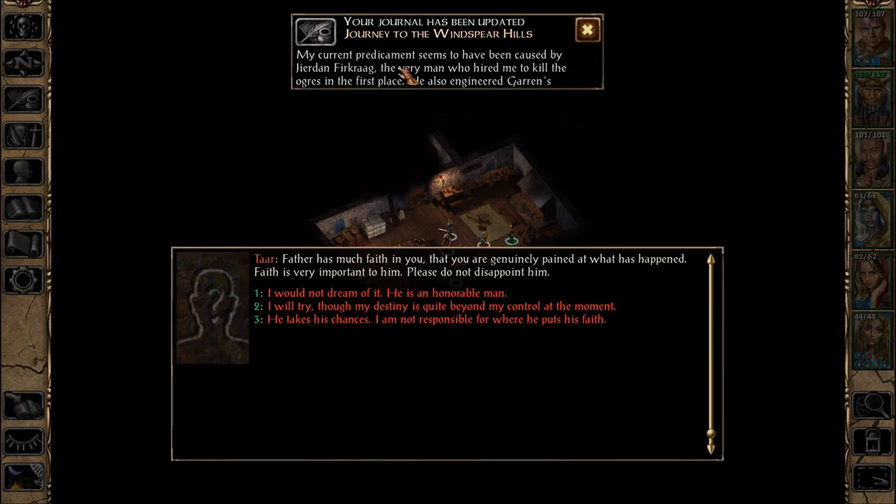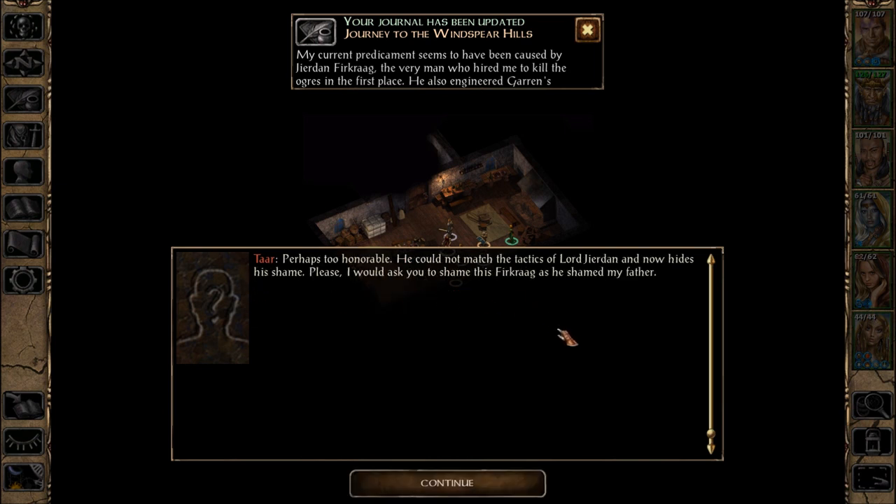We must — good day to you. Oh, Tar? I can click that. Tar says, 'Father has much faith in you that you are genuinely pained at what has happened. Faith is very important to him. Please do not disappoint him.' I would not dream of it. He is an honorable man. Perhaps too honorable — he could not match the tactics of Lord Jeridan, and now hides his shame. Please, I would ask you to shame this Furcrag as he shamed my father. Lord Jeridan Furcrag deserves to be hurt. I will trust you would do your best — if not for my father, then for yourself.